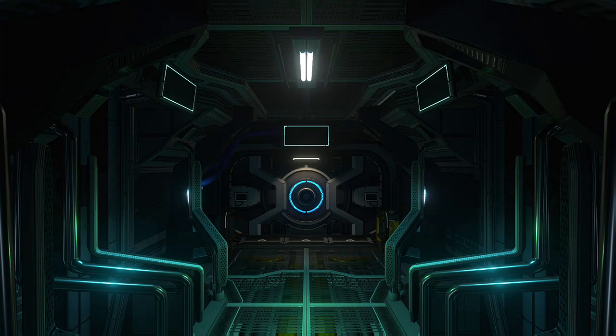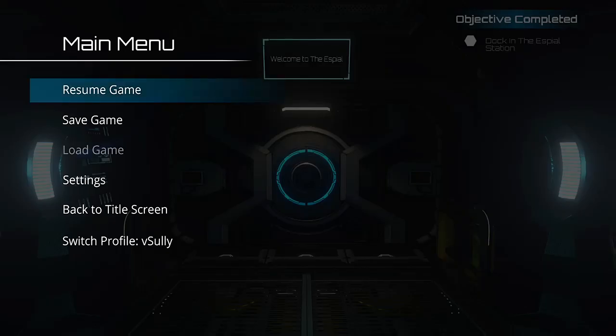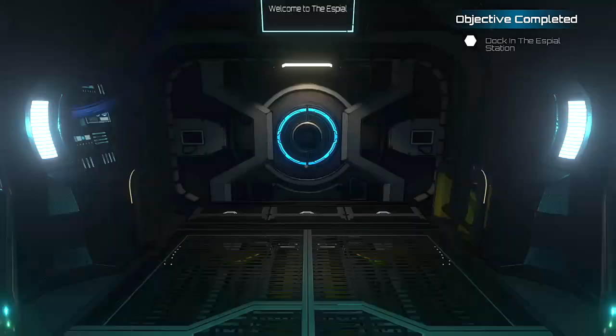Once you start a new game there is about a three or four minute loading and then an introduction cinematic with some dialogue that you can't skip. I've skipped all of that and this video will start when you first have control of your character. As soon as you move forward you'll unlock the first achievement, Into the Unknown, for landing in the espial. I've already adjusted my gameplay settings to invert my look and I would also suggest turning off the head bob.